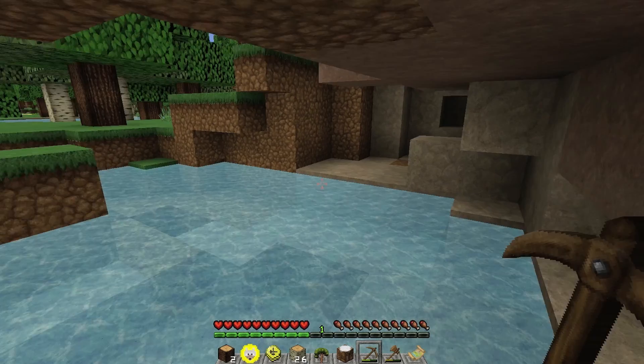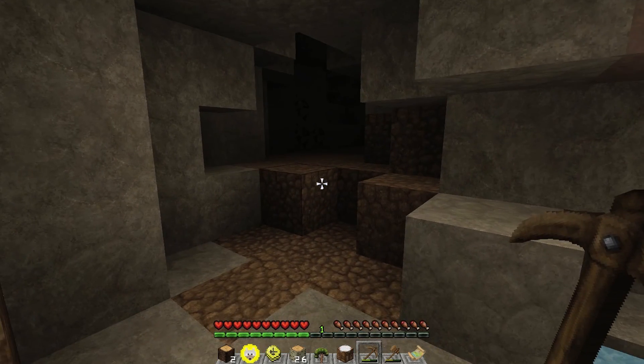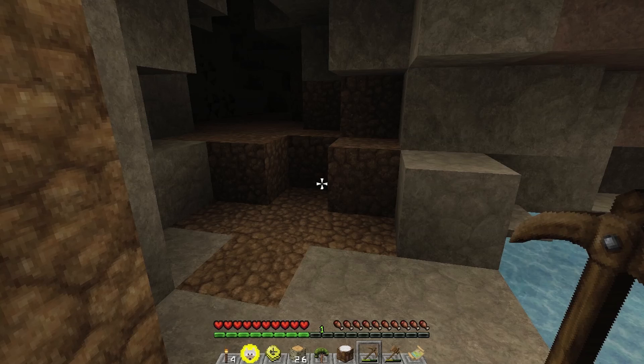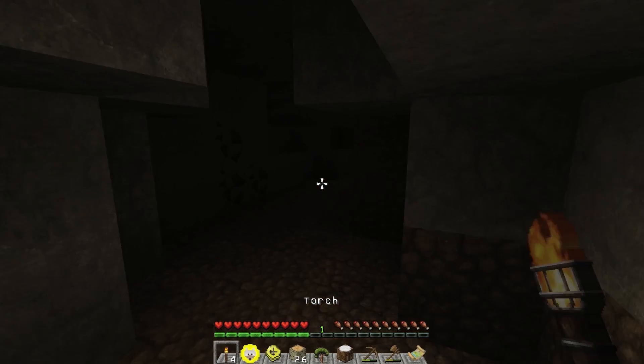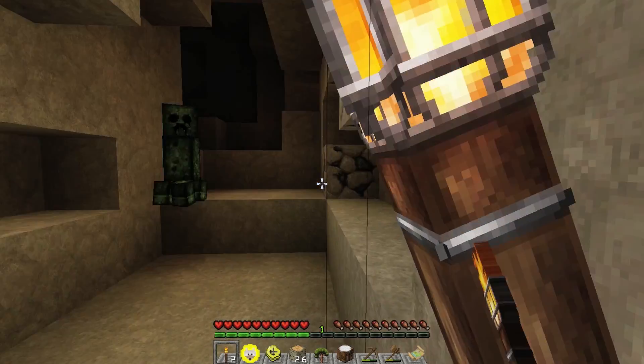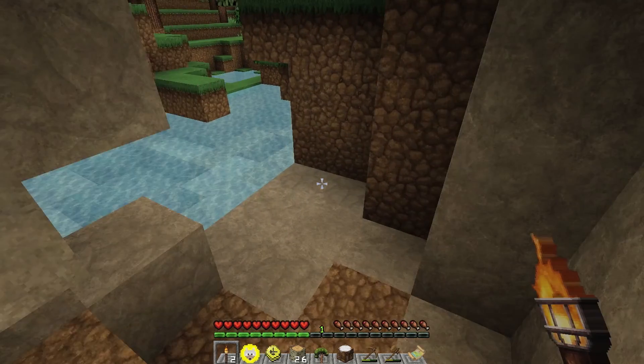We've cleared that area of coal. I think we should go a little further into the cave, hopefully find something but not come across monsters. We probably need wood to make torches — some all-important torches. Then we'll go back to building our derpy first house. It always seems like the first house you build — oh, there's lots of resources here — and there's a creeper! Oh no, don't explode, please!